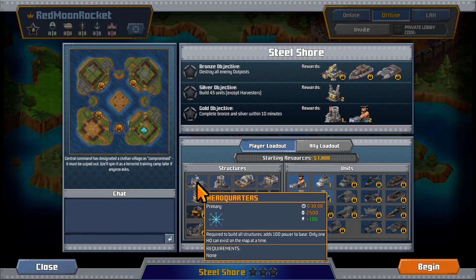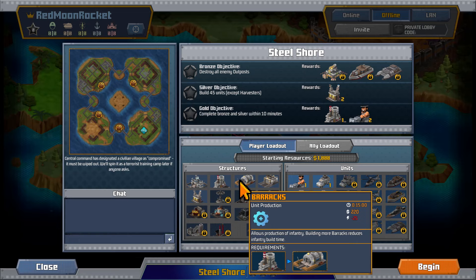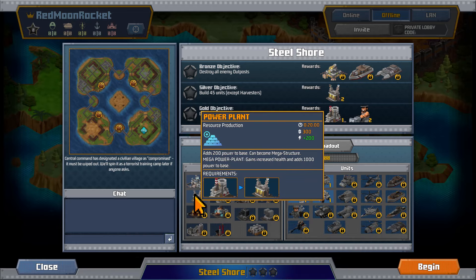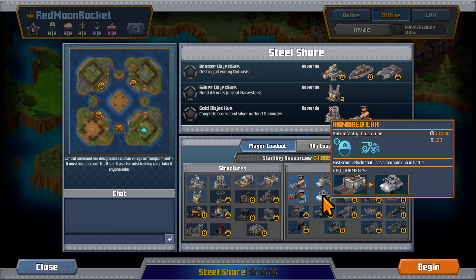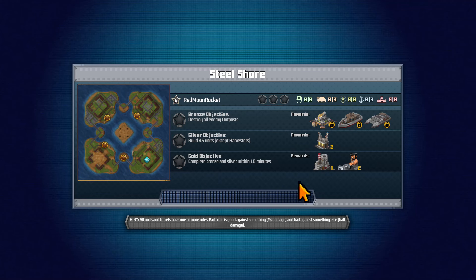We have our player loadout. The structures available are: headquarters, a refinery which gives a free harvester when built, a barracks which allows building units, a motor pool for ground vehicles, and a power plant. Unit-wise we have an infantryman, rocket infantry, harvester, and an armored car. Let's go ahead and begin and try to do this in under 10 minutes.